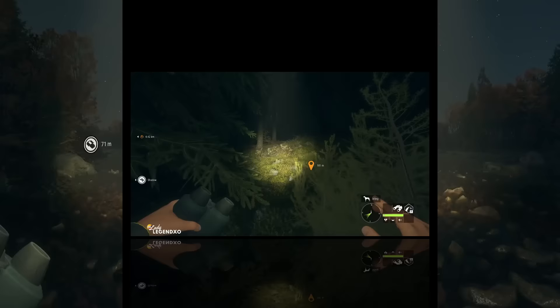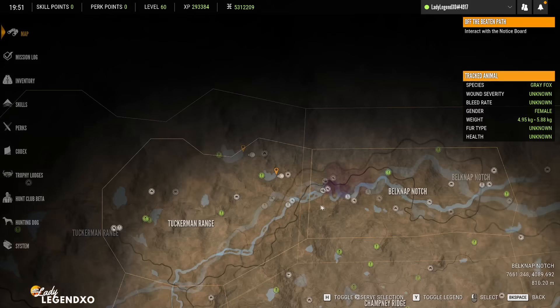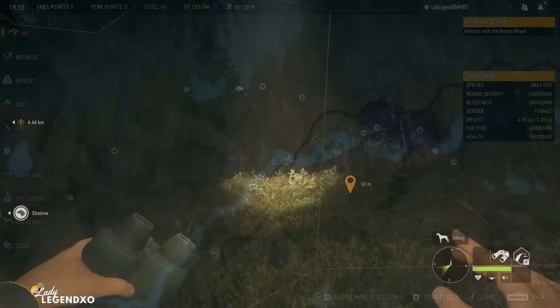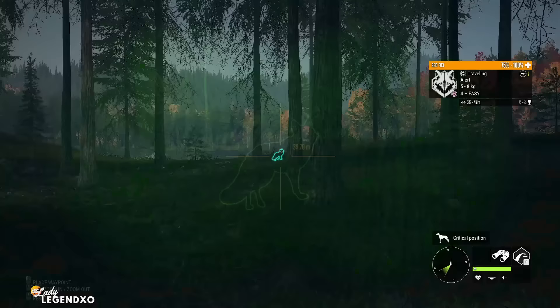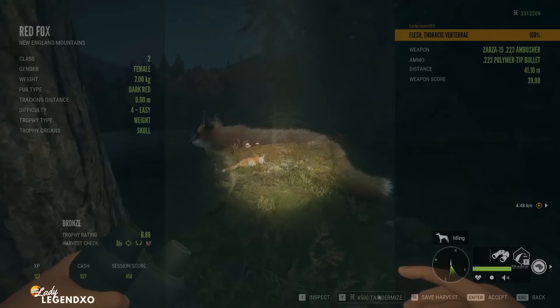We just had our first red fox give us a warning call. Right up here I actually have red fox and gray fox in this little area, and I think the gray fox will stop showing up now because I spotted another zone right there — that's definitely encroaching on the left half of the map. There it is right there — got her. She is down and that is our first red fox for today's hunt.